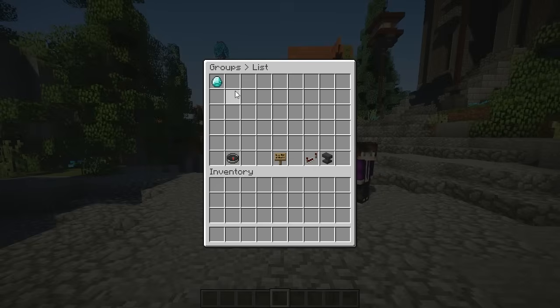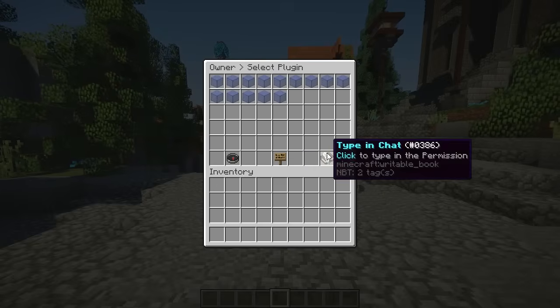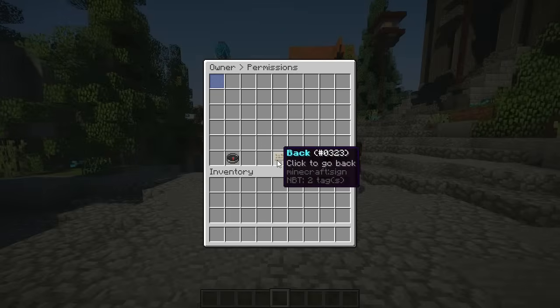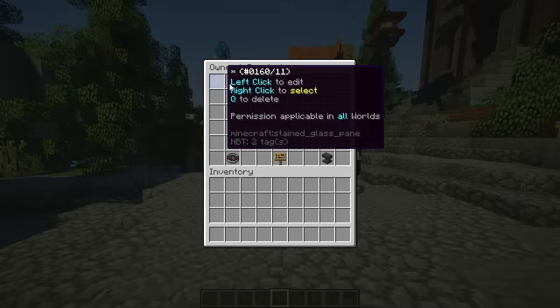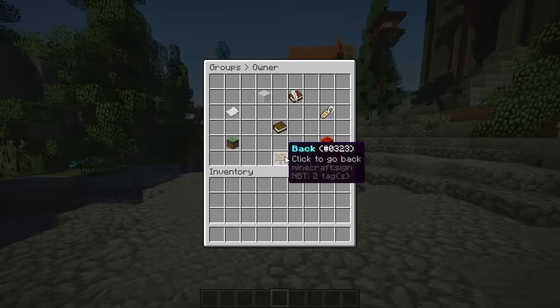Now we just go ahead and add some permissions. For owner, I'm going to give star, because that is the basic permission you need for owners. Now if you go back and check all the permissions, as you can see, I have star — meaning I will get every single permission. But I'm not owner yet because I haven't been added to the group.